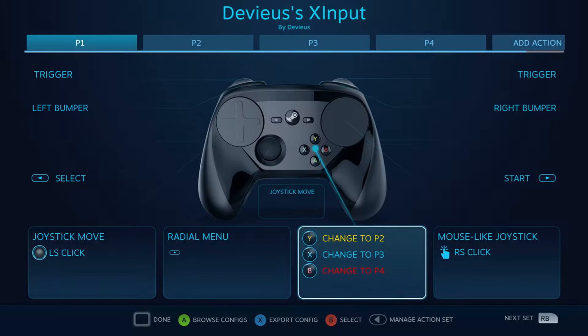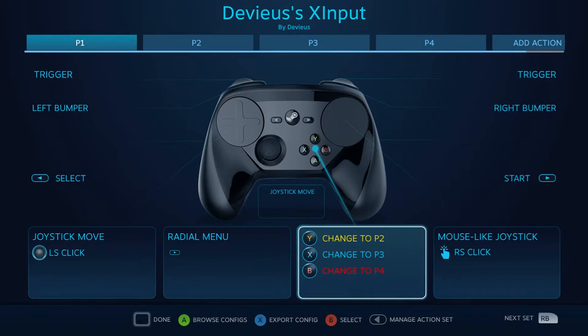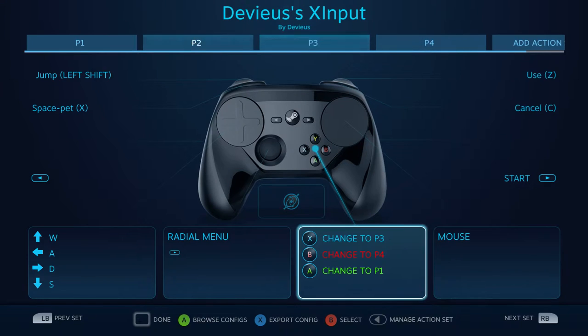And that is also the case for X being blue, and B — well, orange isn't really red, but orange is good enough. And of course green is player one. So every one of these has exactly the same controls for the most part, and thus every character can do everything the other characters can do. Feels fine.